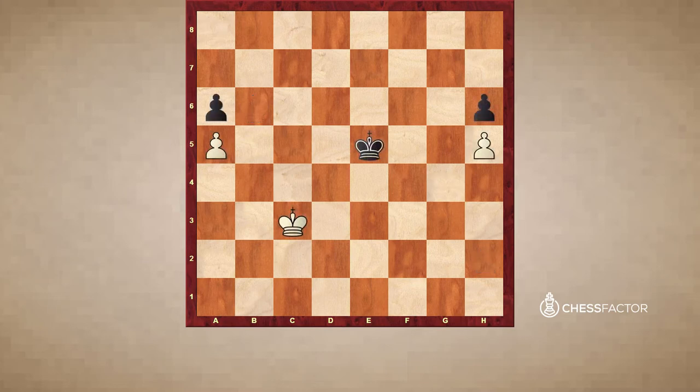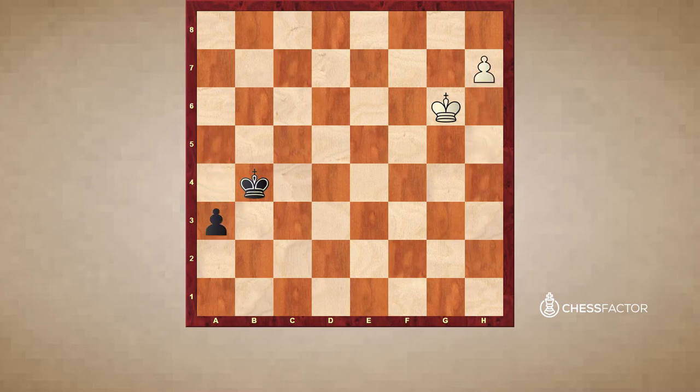Let's see what happens if black is going for the b-pawn instead. So Kd5. Now white plays Kd3 and black has now to choose: Kc5. Now white is going for the a-pawn: Kf5. Black is already taking the pawn and starts running. But our pawn is much nearer to the queening square and is first, and stops the b-pawn again.